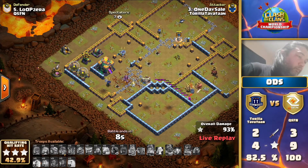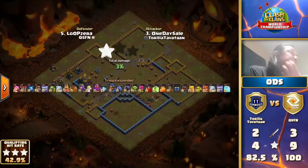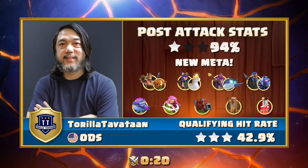Hats off to Thora Tavatan for making it here - there are a lot of other teams that did not make it to the last chance qualifiers that would have absolutely loved to be in this position. Unfortunately these yeti super archer attacks just haven't been working on these bases. The first one was a time fail, the second and even the third - there really could have been a turnaround. The earthquakes to me are a big problem.